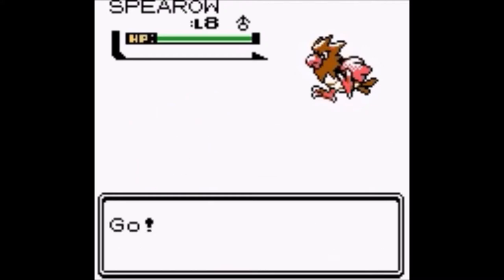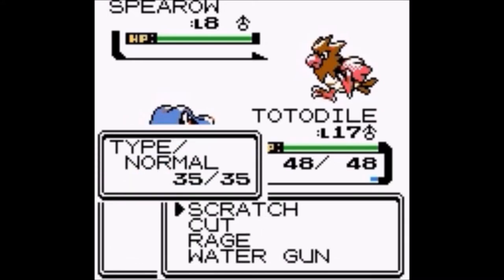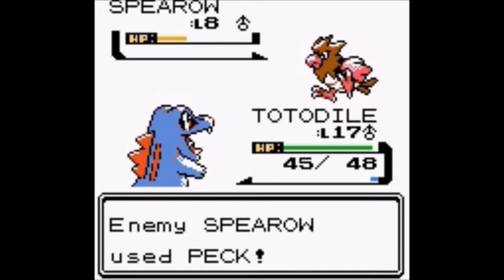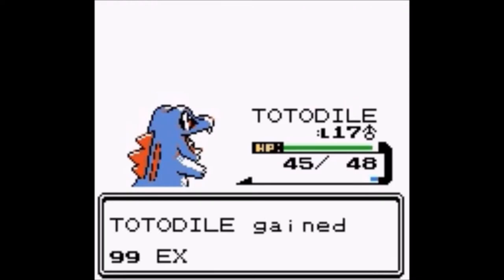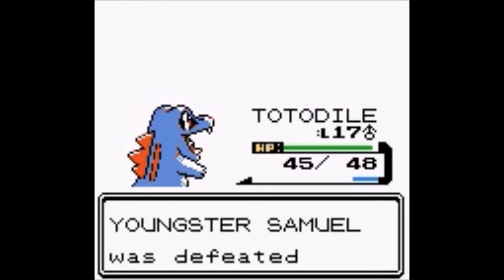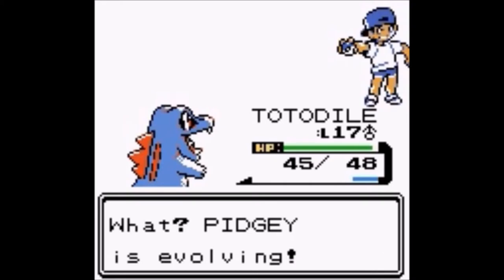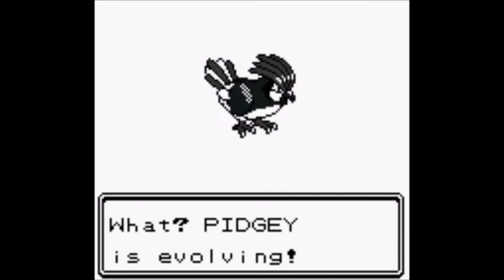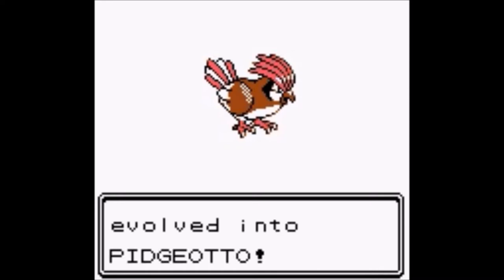Same with Totodile — Totodile does have a little bit of work to do to get to level 18, but these battles here usually do quite a bit to help with that. The hamster has been defeated. What — Pidgey is evolving?! How crazy is that! Congratulations, your Pidgey has evolved into Pidgeotto!